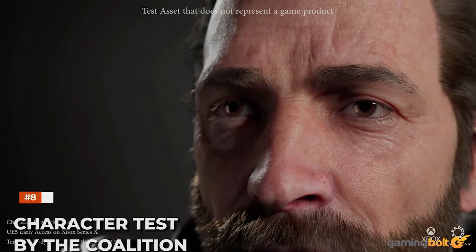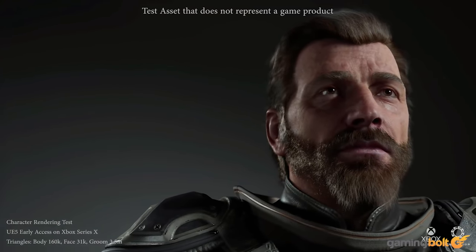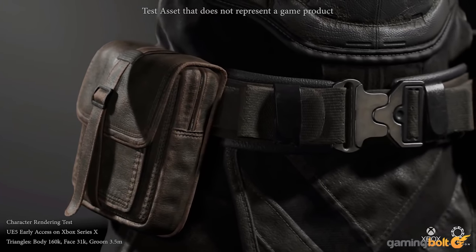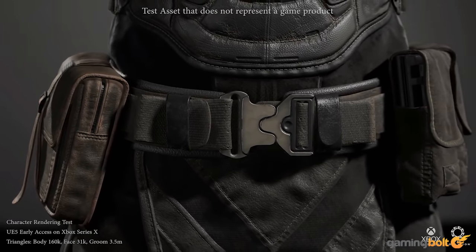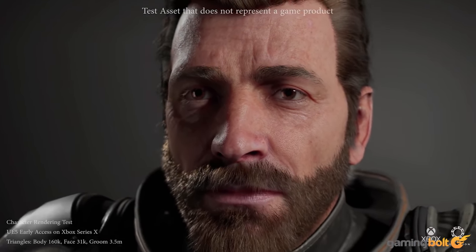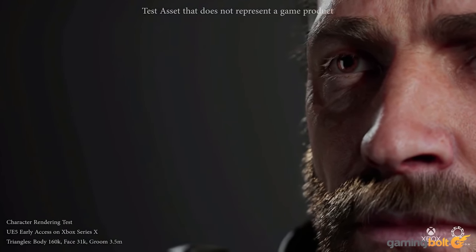As part of the same GDC demonstration, The Coalition unveiled a character test undertaken after the completion of Alpha Point. We're seeing unprecedented levels of wear and tear in materials. But just look at the detail on the character's face — their paws, the hairs in their beard, their cheeks' peach fuzz. It's dense with triangles, thanks to UE5's groom topology.